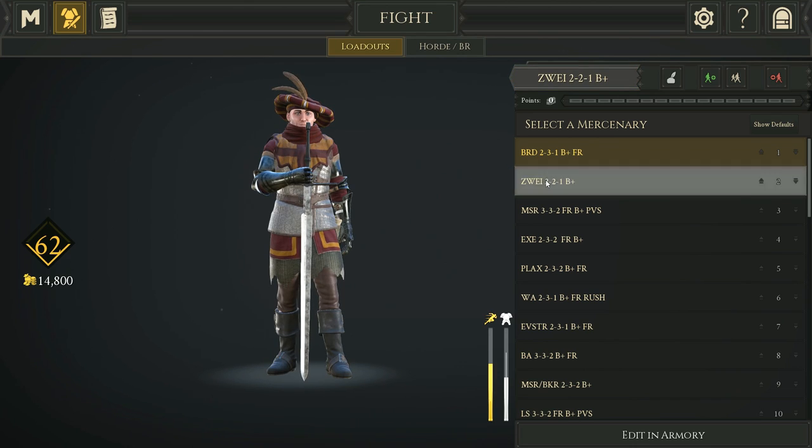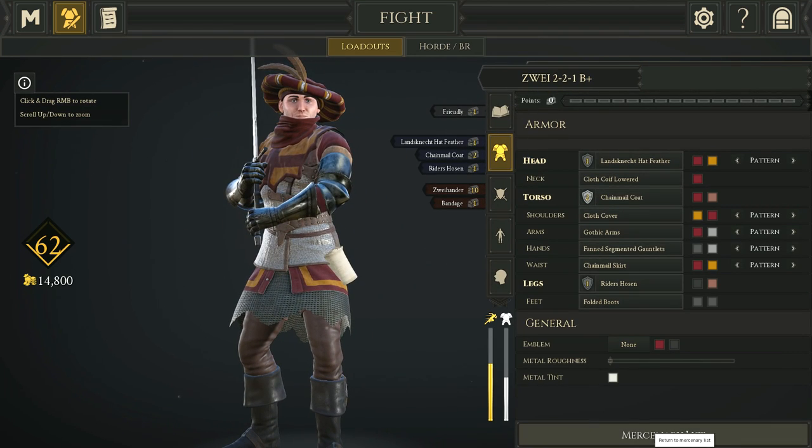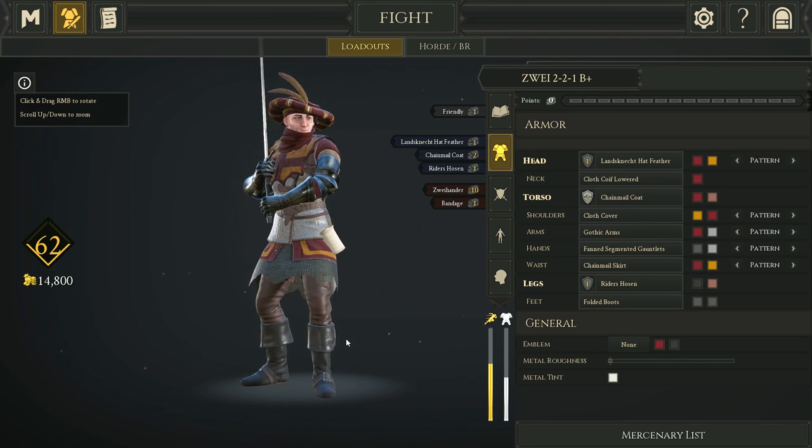Moving down the list we have a 2-2-1 loadout that also has Friendly — I didn't list it in the title. I do really like having Friendly and Bandage for frontlines.